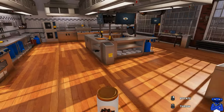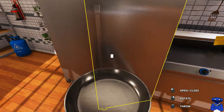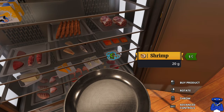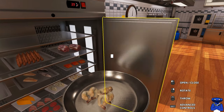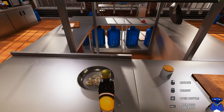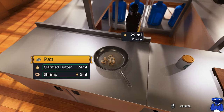Hopefully we don't set the kitchen on fire doing this. We're gonna put in 120 grams of shrimp — let me open this up. There we go: 20 grams at a time, so 20, 40, 60, 80, 100, 120 — just like that. Then we're gonna put in 30 milliliters of clarified butter. Let's pour it on in there, just like that.